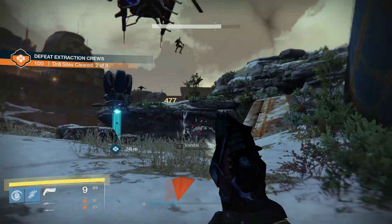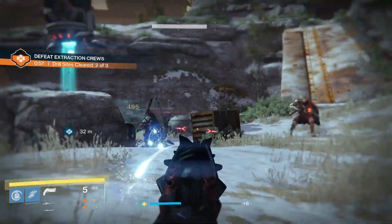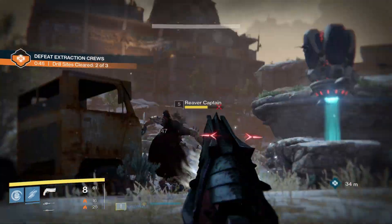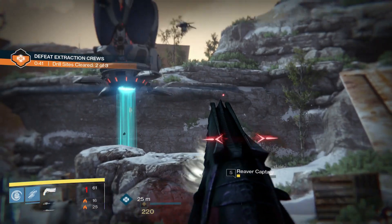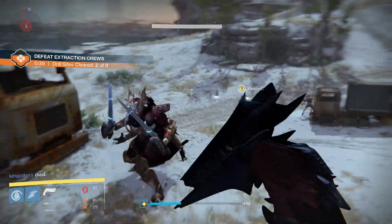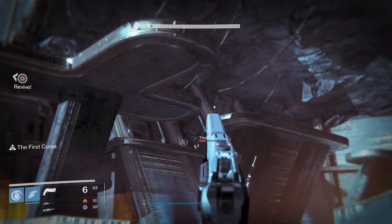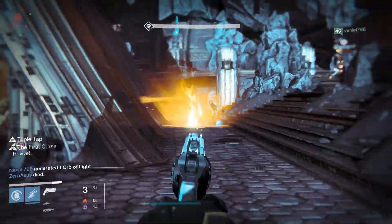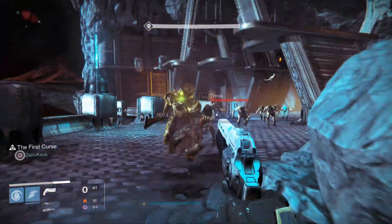The range and accuracy buffs have made landing follow-up shots extremely consistent even if the range stat on your hand cannon isn't maxed out. For testing purposes I used the raid hand cannon with the lowest range settings, and as long as I lined up my first shot I was able to rapidly land follow-up shots in the mid range reliably. A max range hand cannon like the First Curse is able to hit some almost scout rifle level shots. Range, at least for PvE, doesn't feel like it's as huge of an issue as it once was.